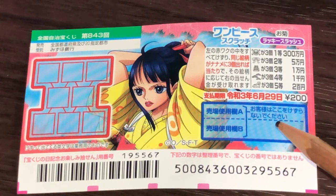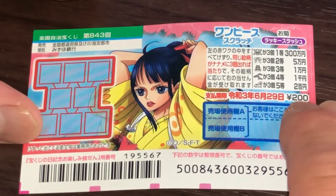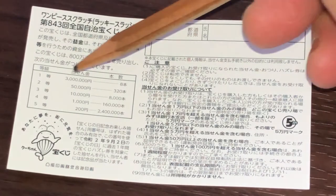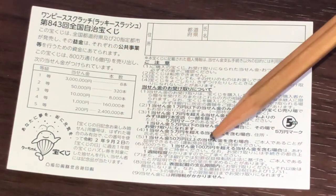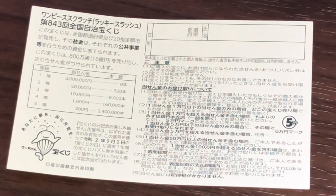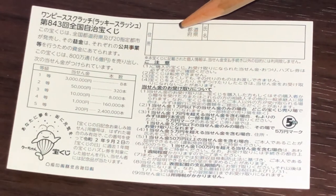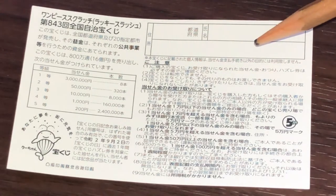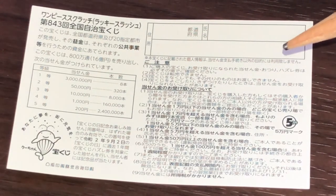Don't scratch here. She's cute. Looking at the back — here's a breakdown of the prizes and the rules in Japanese. If you happen to win the first prize, you're going to have to fill in this area. You will write your prefecture, then your full name, then your address in Japan. All winnings are tax-free in Japan.